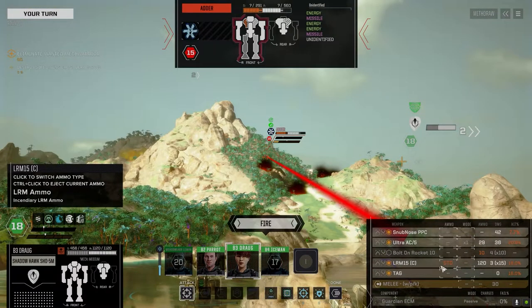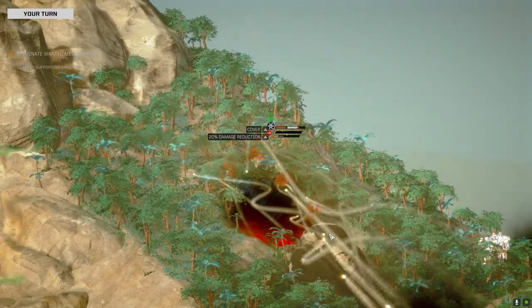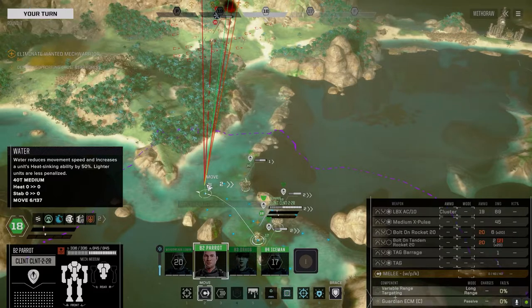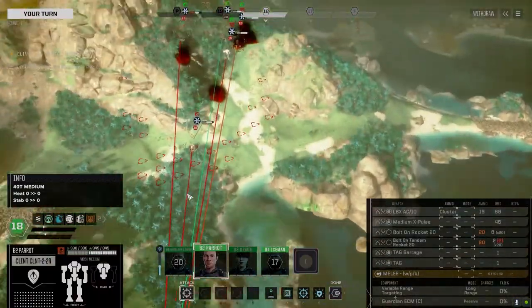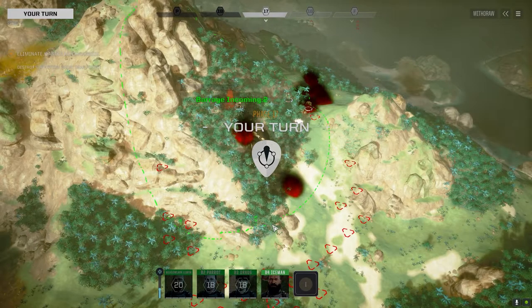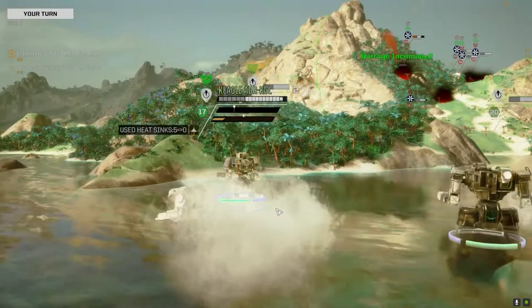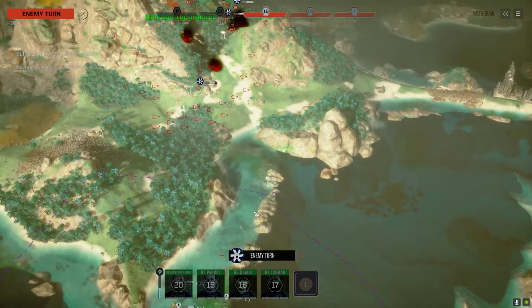I think we go after the Adder — switch back to standard, just do a little damage on this guy. Let's leave the incendiary — we might get lucky and connect on that torso. The AC hit, that's nice. We can sprint — at least we can get you out of the water next turn. We'll drop the barrage up there too. I don't think it landed on him, but it's right beside him. Get the Iceman up behind the Clint — he'll be out of the water too. We'll stick him on the Locust if the Locust is still standing after it goes to the mines.